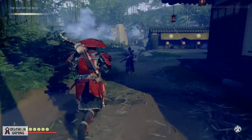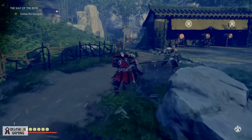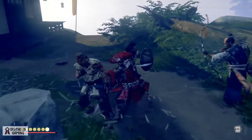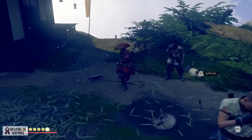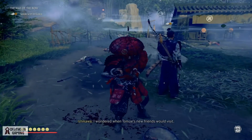After talking to Sensei Ishikawa you will find out that Tomoe's plan is to attack his hometown. And while you're in the middle of the conversation you're going to get attacked by a raiding party of Mongols. So make sure you take all these guys out and you should be able to advance to the next part of the quest.